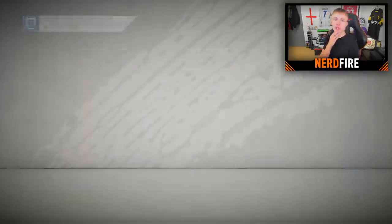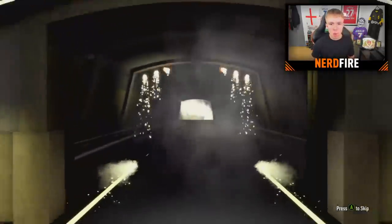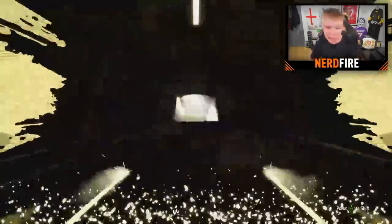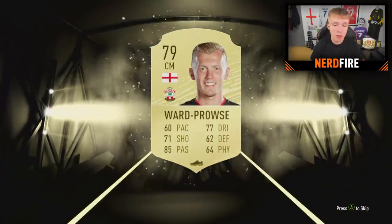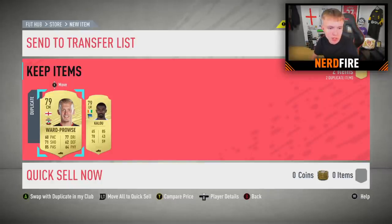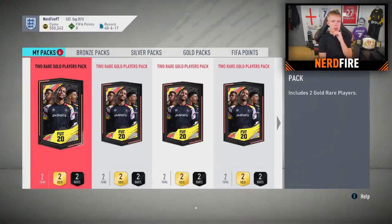On to pack number five. It's an 82 or below. It is Ward Prowse - not bad. Ward Prowse and Kalou in this pack. This is kind of the halfway point now - we haven't had any fullbacks yet, so EA, if you want to hit us up with some fullbacks, please.